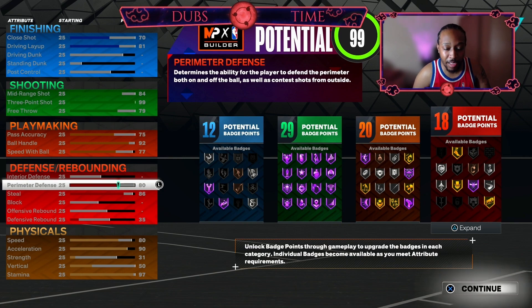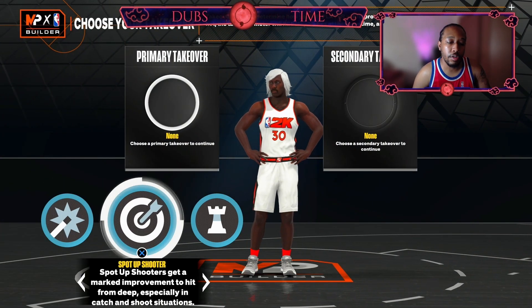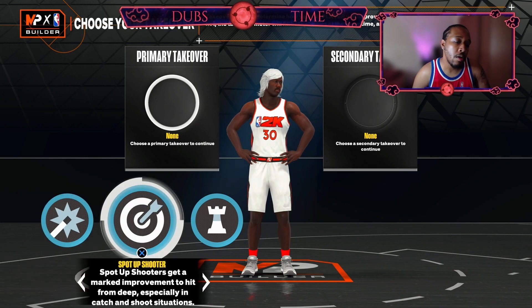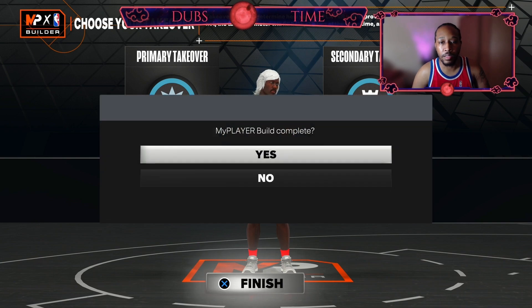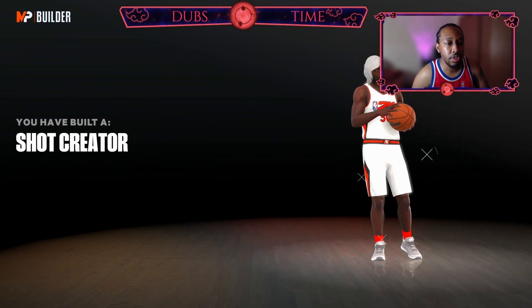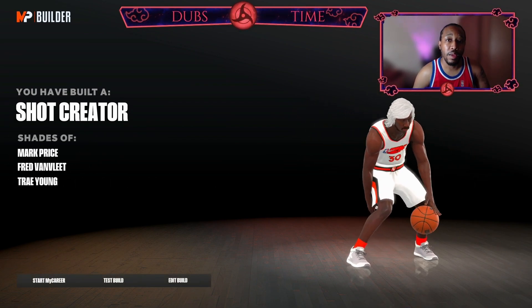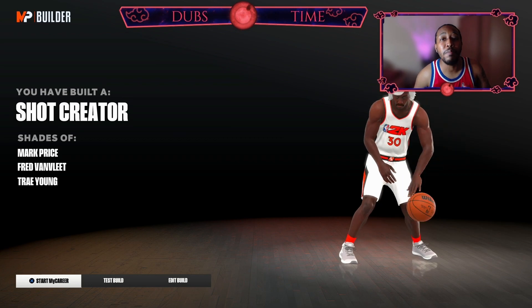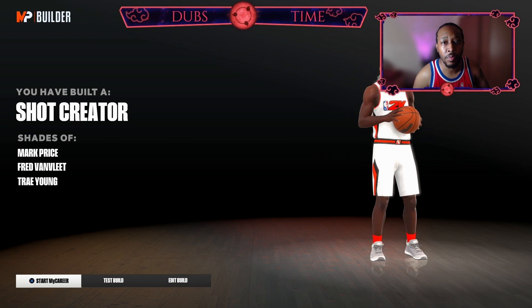Plus you get that steal, and like on current gen with it being super broken, silver Glove is going to be perfectly fine for you. For your takeover options you get shot creator, sharp, and playmaking. In the spirit of Steph Curry we're going to go with shot of course, and probably playmaking just to break some ankles. If you made the build correctly you should get a shot creator with shades of Mark Price, Fred VanVleet, and Trae Young. This is going to be the best 99 three point slash Steph Curry build in all of NBA 2K23.